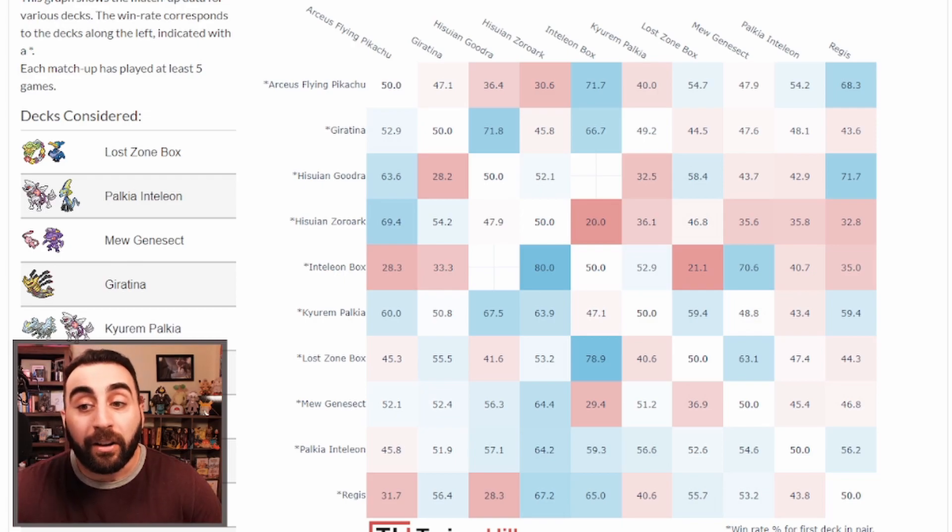Hisui Zoroark's worst matchup is Inteleon Box — they're single prizes, you damage yourself, and it's really easy for Charizard to one-shot your Zoroark. You can counter KO pretty easily since 160 HP is an easy number to hit, but they're constantly up-trading. Your best matchup is Arceus Flying Pikachu — you knock out those Pikachus and Arceus very quickly, doing 330 damage with a Choice Belt, more than enough.